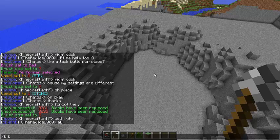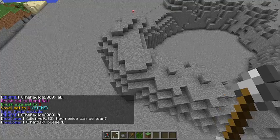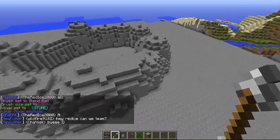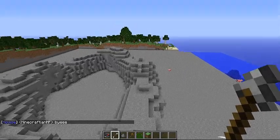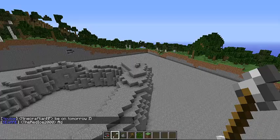Then go B space BB — that's brush blender ball. It makes it look like a normal landscape. By the way, this pretty much has to be used on a server because it's a plugin, not a mod.